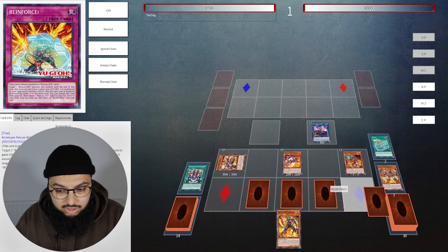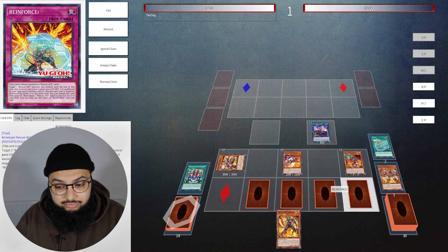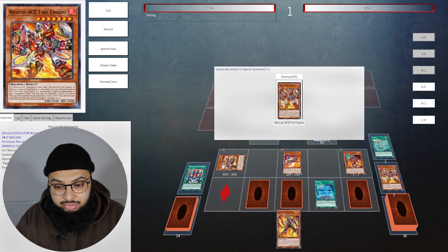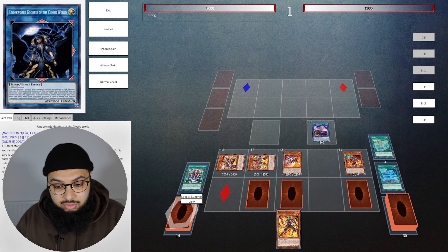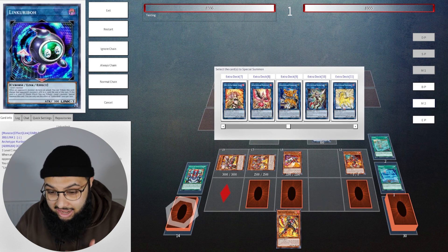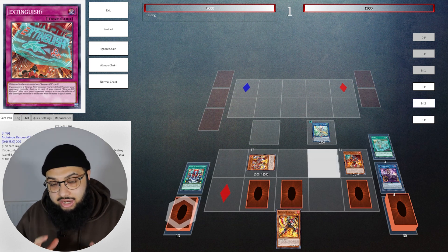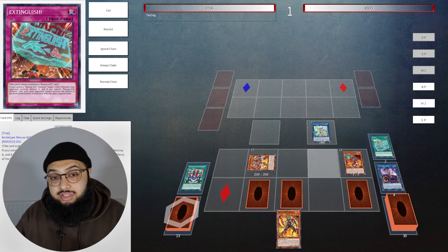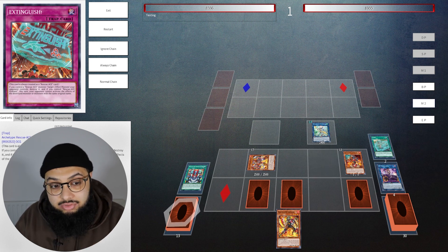We're going to summon Fire Attacker again because we summoned a Rescue-ACE monster, giving us a nice board. Let's activate Turbulence and set four backrow — Reinforced, Contain, Extinguish, and Rescue or Alert. Because we have Reinforced, whatever spell we use we can set it again. With Hydrant's effect, since we're setting Rescue-ACE cards with Turbulence I can activate one of them — I'll activate Rescue to special summon Fire Engine, giving us another monster on board and an extender into a possible second Hydrant. We go into Apollousa — that's the end board for a blind test hand, and it's absolutely insane.